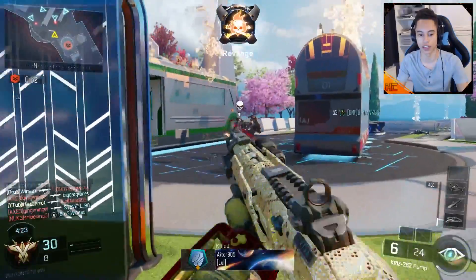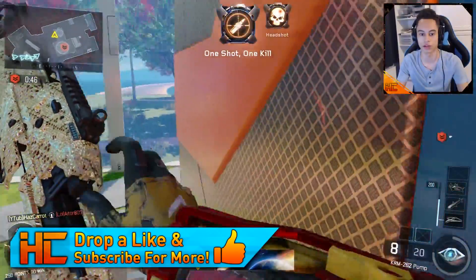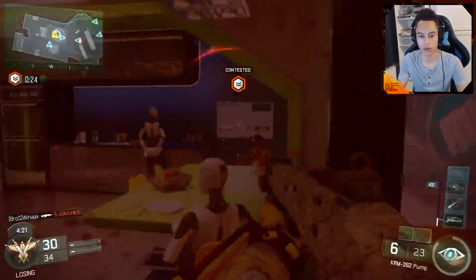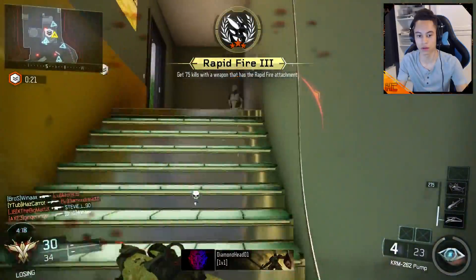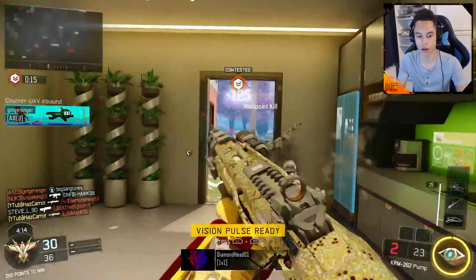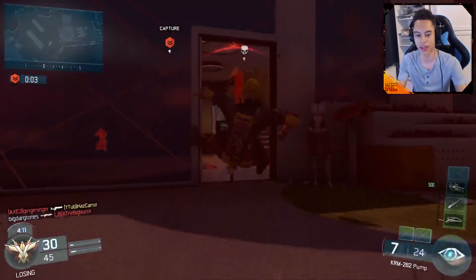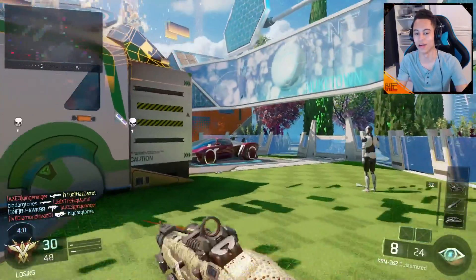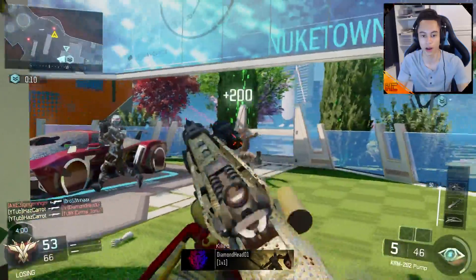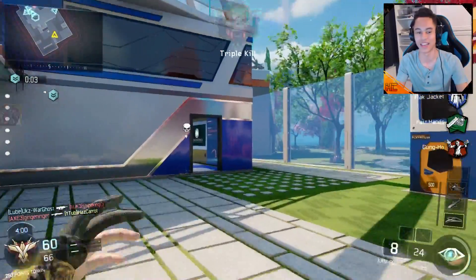You just want to hold corners and make sure you're getting one shot kills - don't expose yourself to long lines of sight. One, two - you run out and just free fire a couple of corners. Three, four - you can see how the vision pulse comes in handy because we can see where they are through the wall. We got the bloodthirsty there! You can see just how close range those kills were.